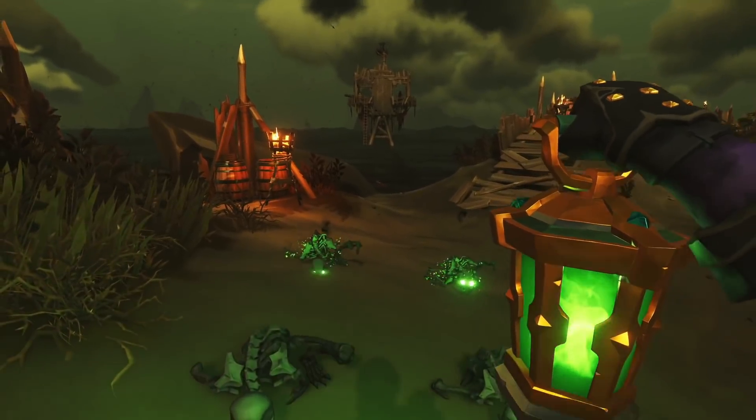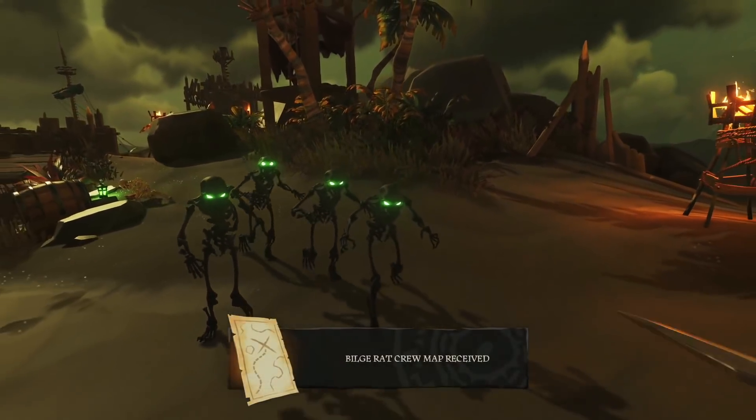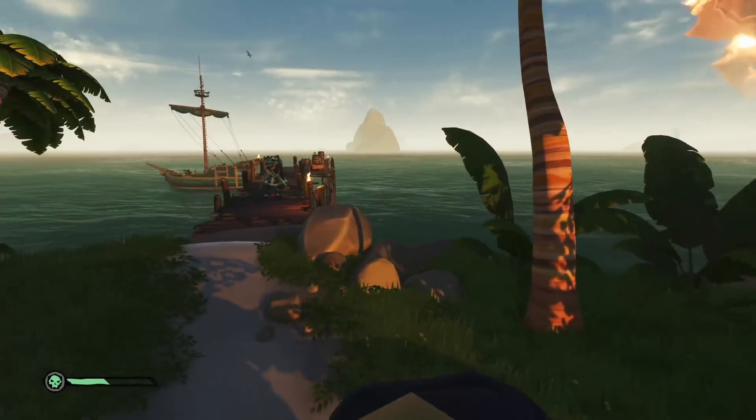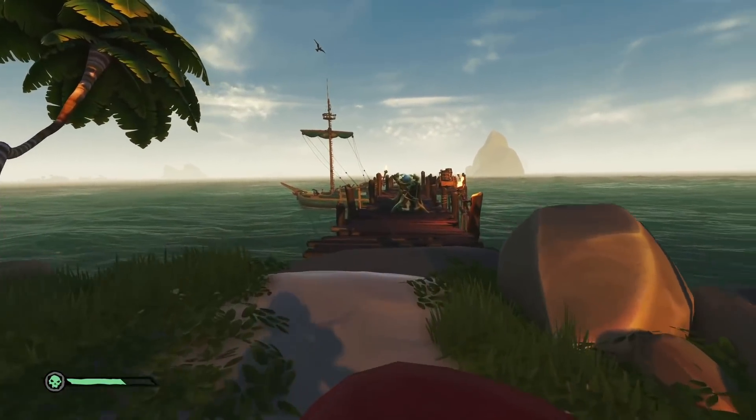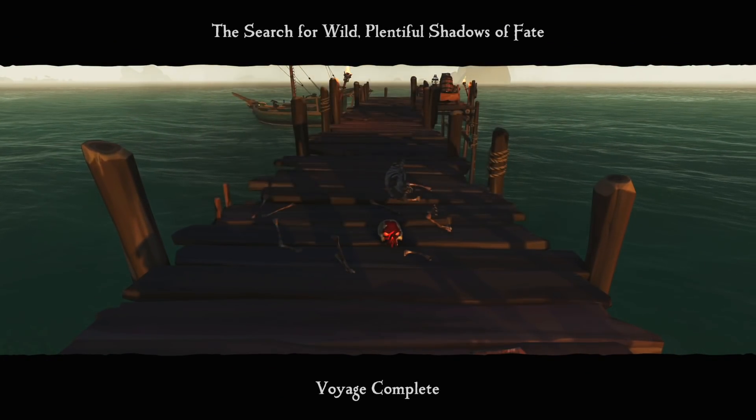So prepare your crew, grab all three voyages, and set sail to get these commendations done. If you finish three in a row, you will have all lights to activate Fort of the Damned, including the Ritual Skull that drops from Grey Marrow upon defeating him.